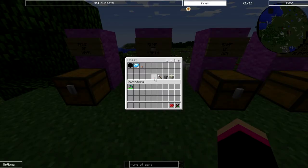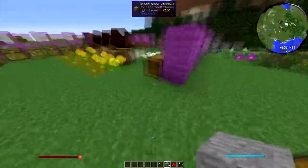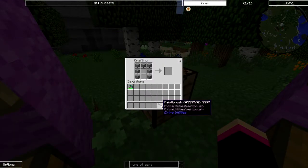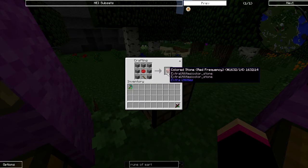Now this one you need to do a little bit before you can actually make the rune. You need to make some coloured stone. To make a piece of coloured stone you need seven stone, a paintbrush which is made from two sticks and a piece of string, and a rose red which is just putting a rose into a crafting table, and that makes coloured stone.